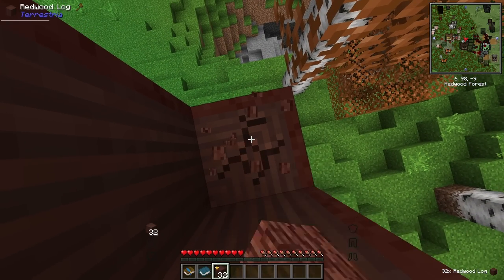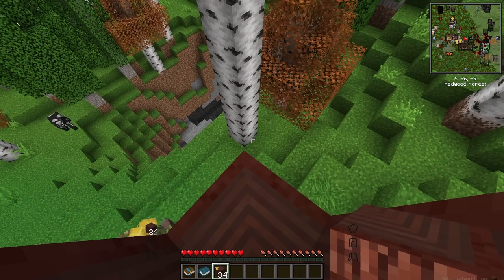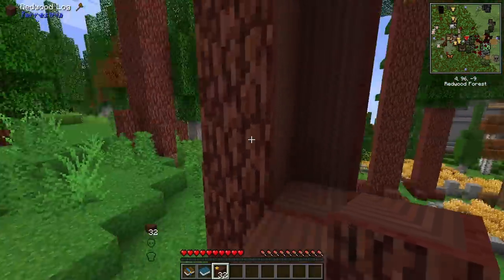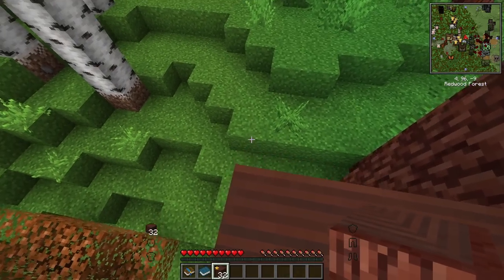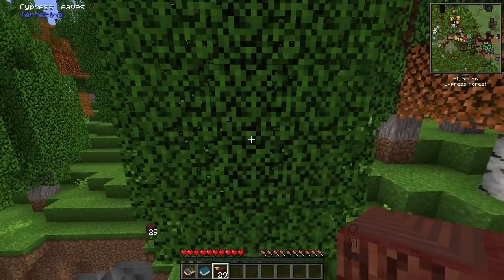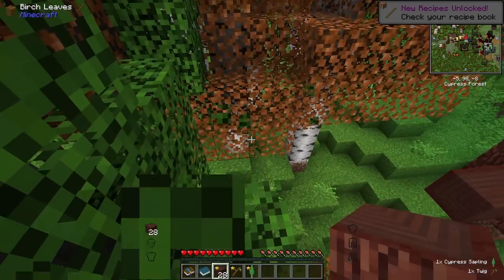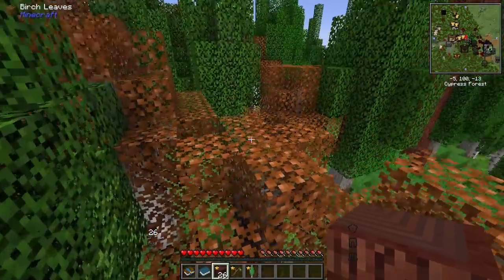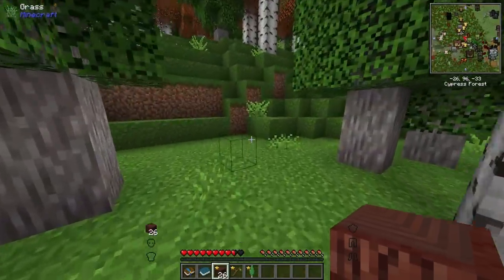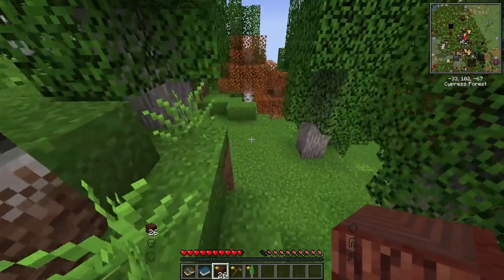We are getting closer to the ground — we're going to have so much wood. We've attracted a bad guy and they're very speedy, super super fast, so we have to be careful. Maybe we can just travel via the tree and hopefully he can't get up here, because if he can then we're a goner — they're so strong. Those zombie villagers. He can't get up here — okay. So far so good. My heart is racing. Those guys scare me so bad.